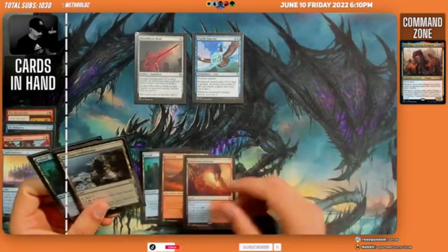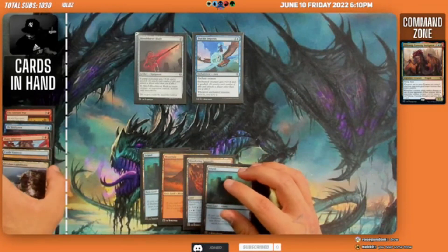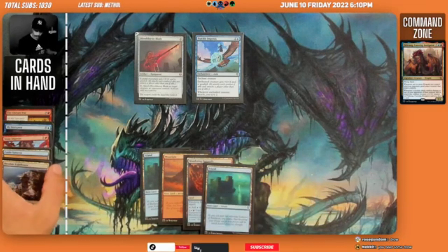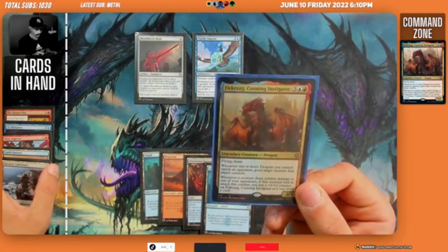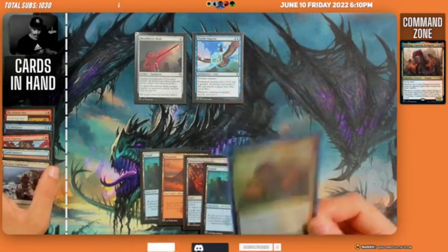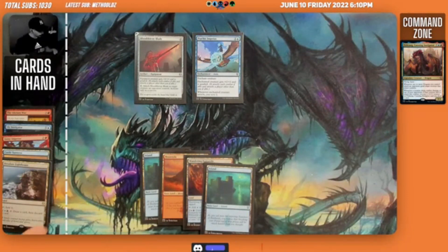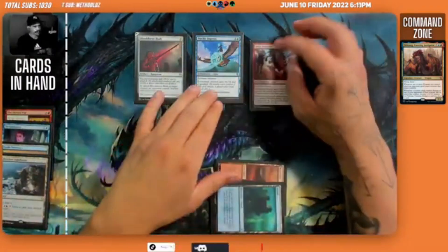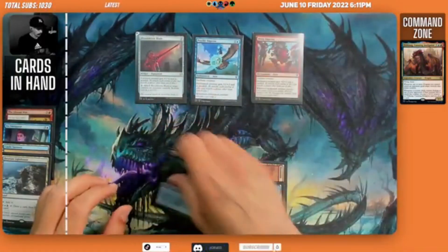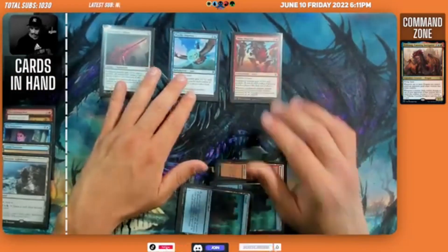Reviewing Firkrag's abilities: whenever one or more dragons you control attack an opponent, goad target creature that player controls. Whenever a creature does combat damage to one of your opponents, if that creature had to attack this combat, put a counter on Firkrag. We play Shiny Impetus on something, pay one mana to goad something else with Bloodthirsty Blade, then pass the turn.